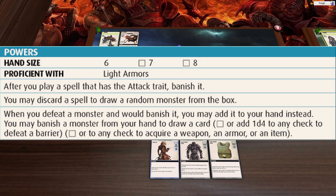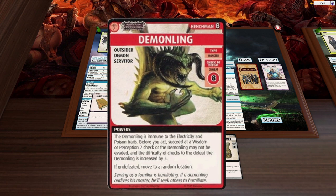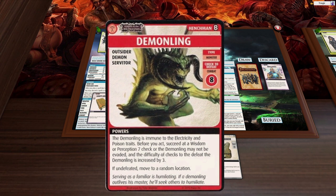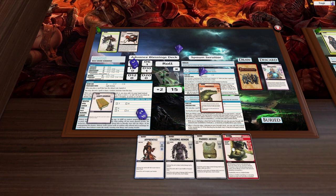When you defeat a monster and would banish it, you may add it to your hand instead. Even though this is a henchman, it is actually a monster — see where it says type just above check to defeat. So I can put this in my hand instead of discarding it. Now I can do my second servitor fight.